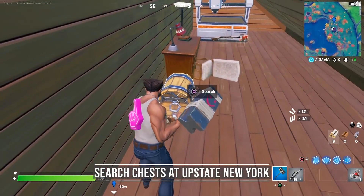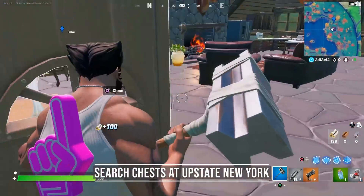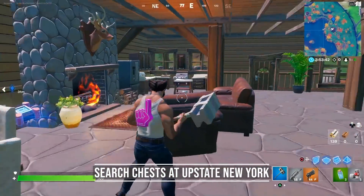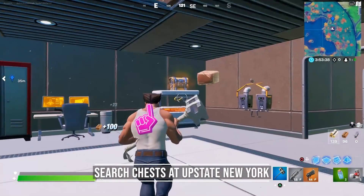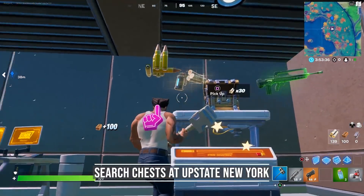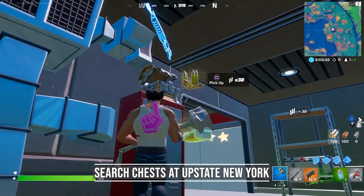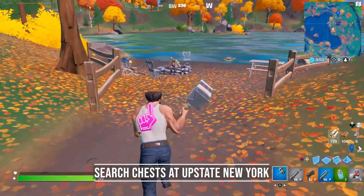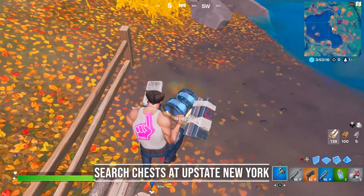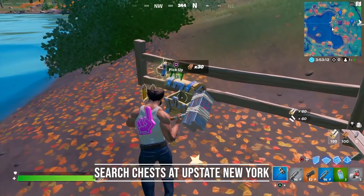Make your way around the corner for the second one. After you opened it, go down and inside the building and on your left side you will find another chest. Now go down again until you end up inside the lab, because there are 2 more chests. So that's already a total of 5. I expect you need to open up 7 chests to complete the challenge. I recommend going in Team Rumble because you have 100% chest spawn in this game mode. And if you go outside, make your way towards the lake for the last 2 chests.